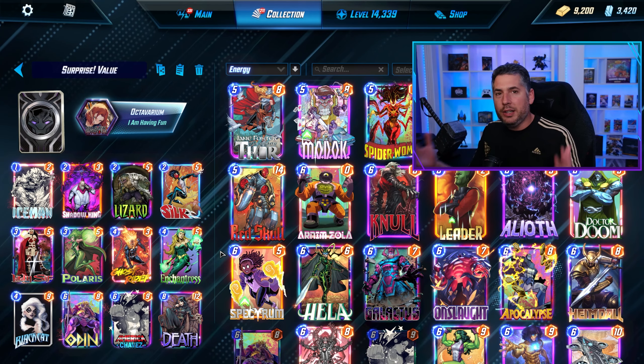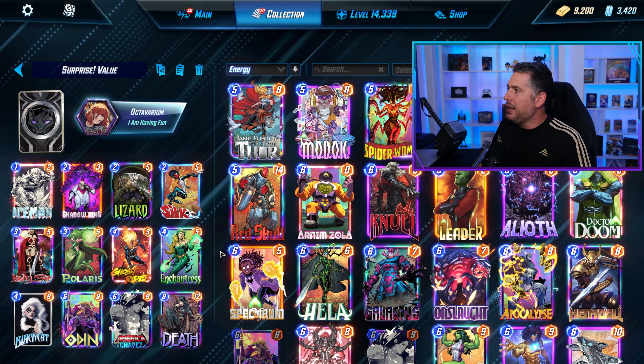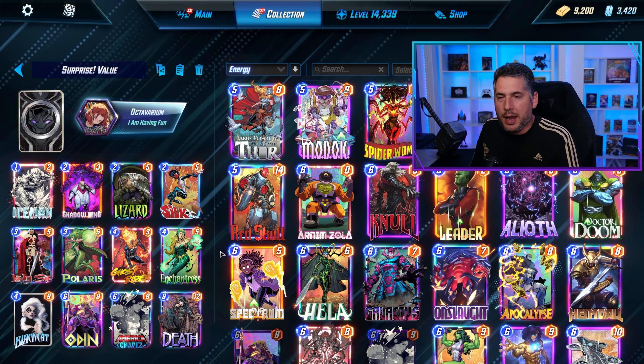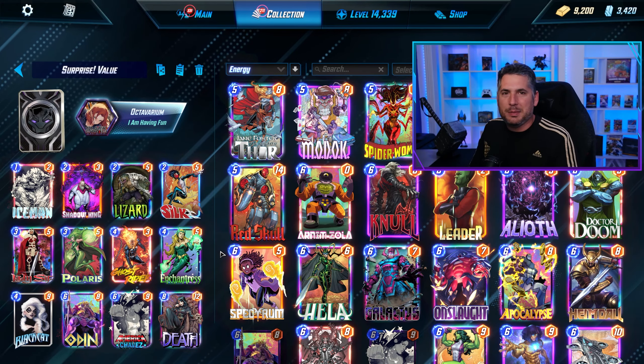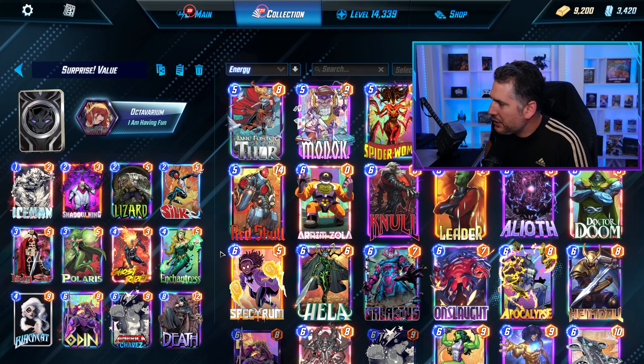What if we design something wholly new, completely new? And so I came up with two completely new decks, and I call them Surprise Value and Surprise Movement, and they have different kind of ideas behind how the deck is designed. So let's actually talk about them.